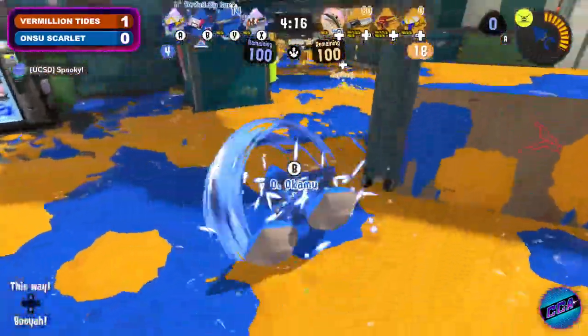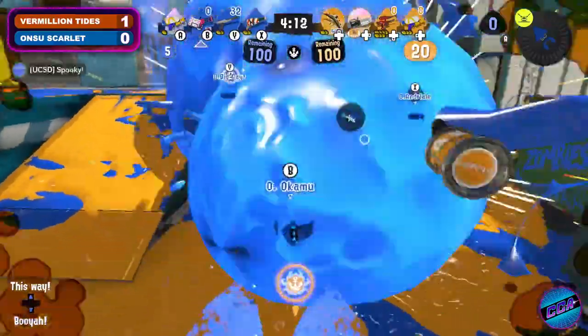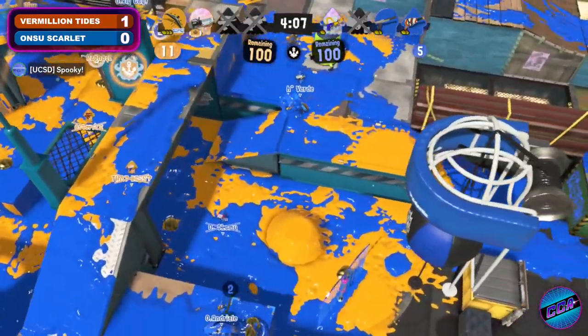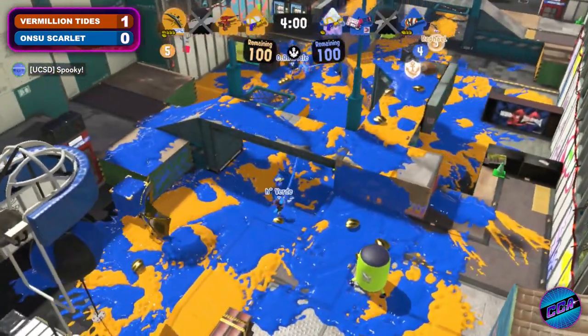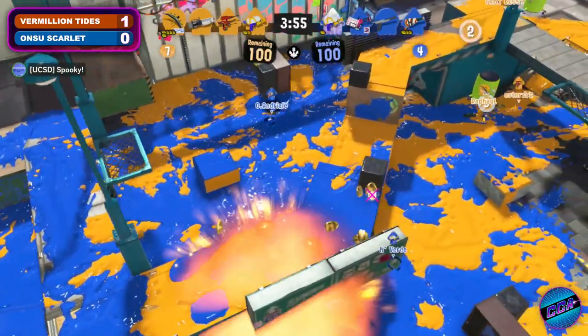I love the Tenta Brella pick for Vermillion Tides — it's very effective on Clam Blitz if used correctly, and it's very important for teammates to work together with that tent shield. I'll be very curious how Vermillion Tides will work synergy-wise off the tent during this match. Already the Zooka is coming out from Kes, scoring three shots but not quite finding the pick. Okamu comes through with the Kraken trying to take out the Tenta Brella — Raphael manages to fend off the Kraken long enough to get the Zooka shots off, but three go down on Vermillion Tides and the ball is already made. Unfortunate ending to that skirmish.